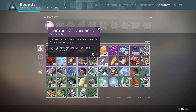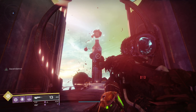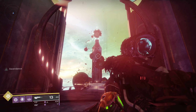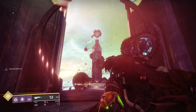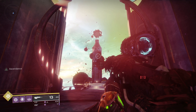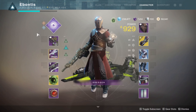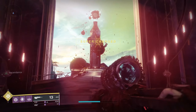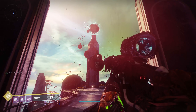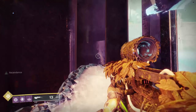We're going to pop our tincture of queen's foil. If you don't know where to get those, I've got a video — I'll put a link up top. A couple of reminders heading into this one: bring something with range. I've got a scout rifle, a sniper, and a pulse — something to hit long range targets. You don't want to get booped off by a phalanx. Also bring a super that's powerful for killing enemies or keeping you alive. Once your tincture is popped, turn to your right — you'll have invisible portals to go up. This is the easiest way to get up here.